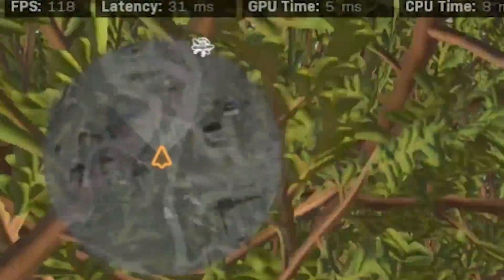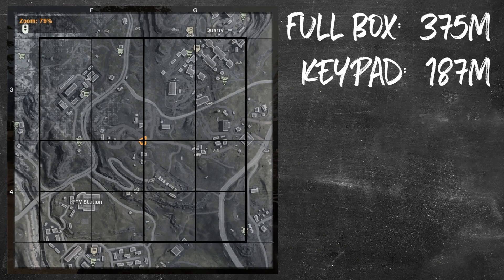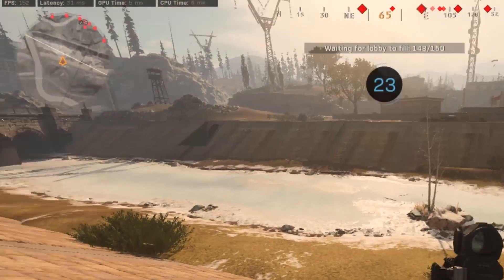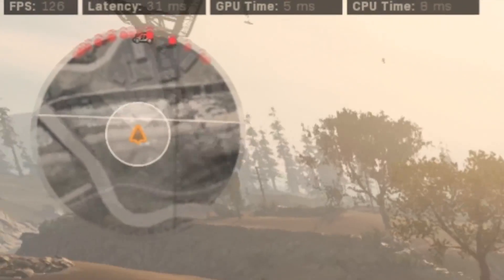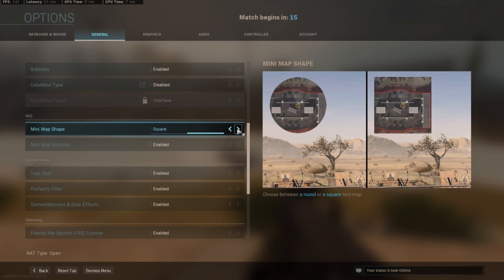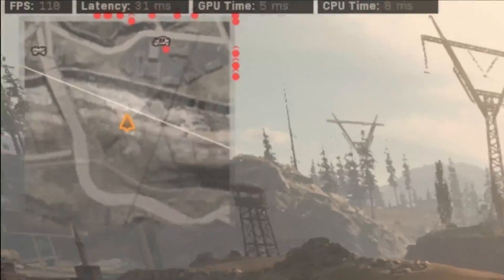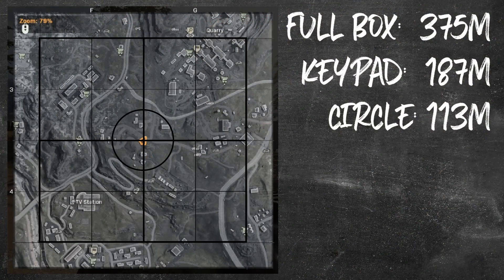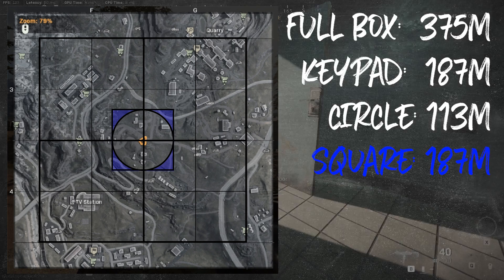The game defaults to a circle minimap, and frankly it's the worst thing you could possibly use. Many of you have probably already opted into using the square, and if you haven't yet, you should. The circle is a max of 113 meters. When I switch by going into options, general, and then switching to square, I can now see this entire ATV up in the top left-hand corner that I couldn't see before — additional situational awareness. The square gives you a max of 187, which is a 65% increase in max range, and then overall a 21% increase in total coverage.